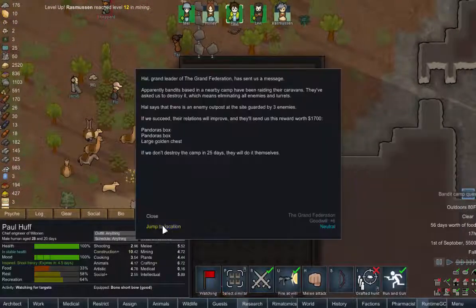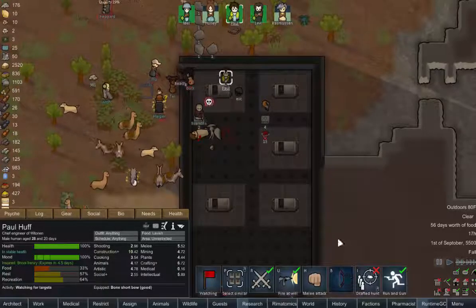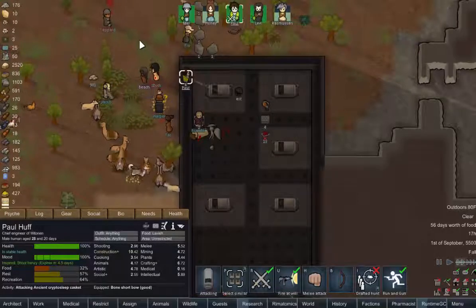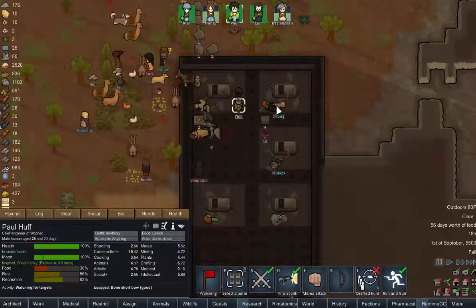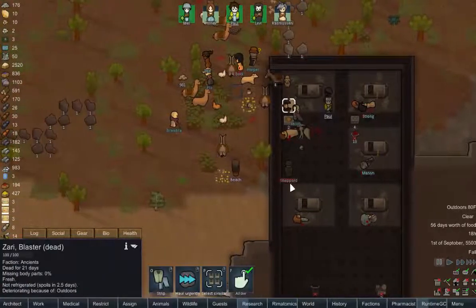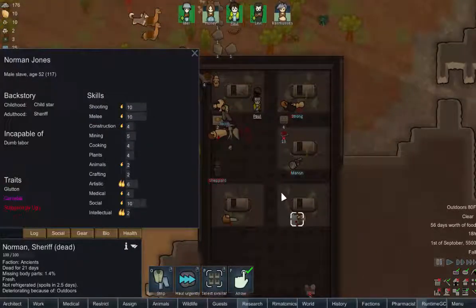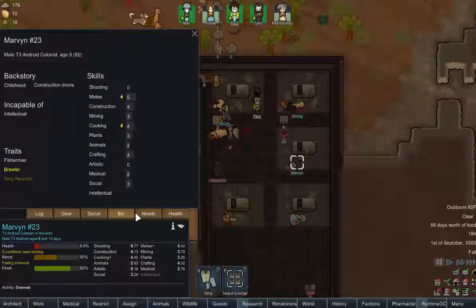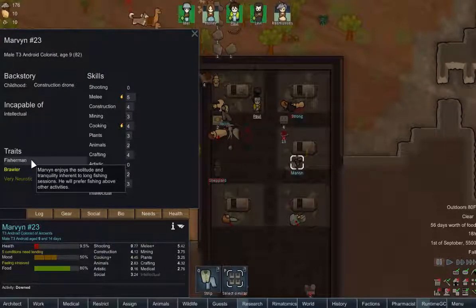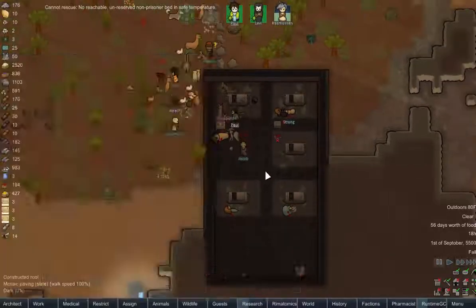That could have gone a little better. We got some people we can rescue. You're dead, you are leaving and we don't really want you. You're dead. Also you're dead. You like fishing - that is a good skill, that is something that would be helpful. And you are also a fisherman. We'll rescue you and I guess we'll rescue you too.